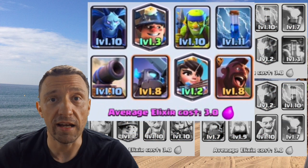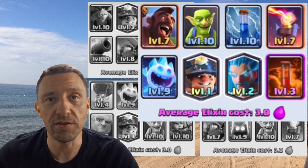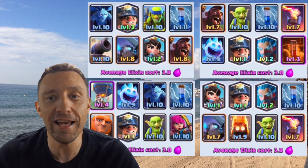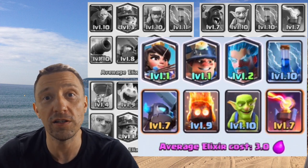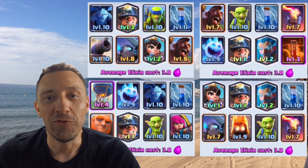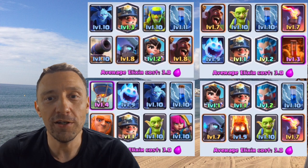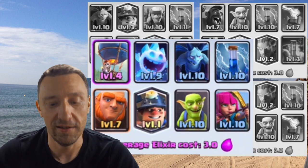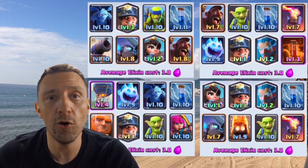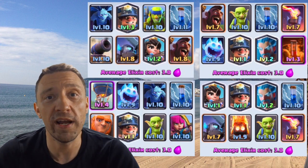At 3.0 elixir cost we have the Miner decks. First: Miner-Princess — works extremely well in tournaments. Second: Miner-Wizard. Third, if you have the luxury of three legendaries: Miner-Princess-Wizard, also at 3.0 and very successful. Fourth: if you only have the Miner, a Miner-Balloon combination was also used and is very successful. Note that Lava Hound and Sparky don't appear here, mainly because they make decks more expensive.